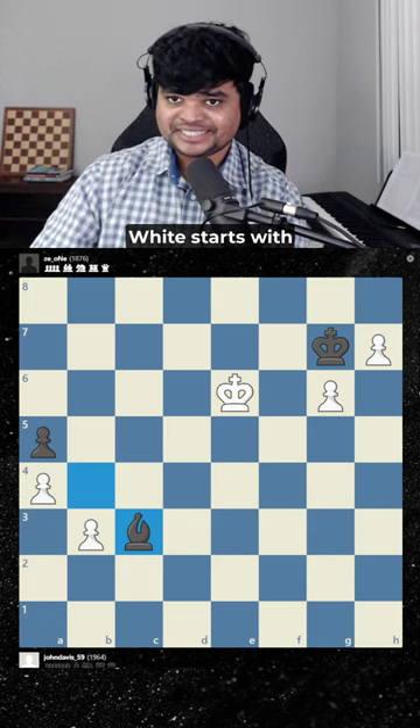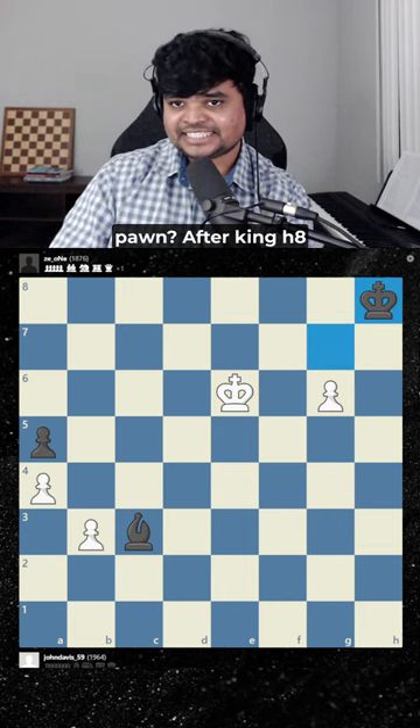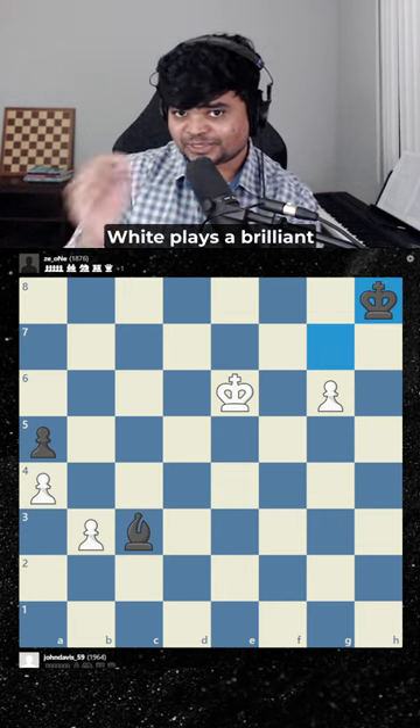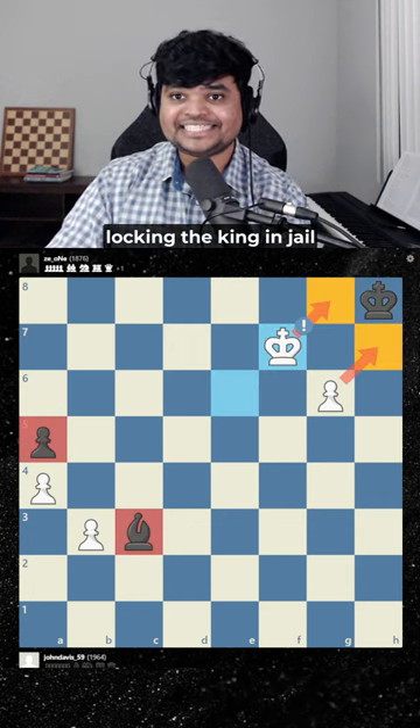White starts with h8 queen. Now doesn't that just lose your pawn? After king h8, the king's in the corner, so white plays the brilliant king f7, locking the king in jail.